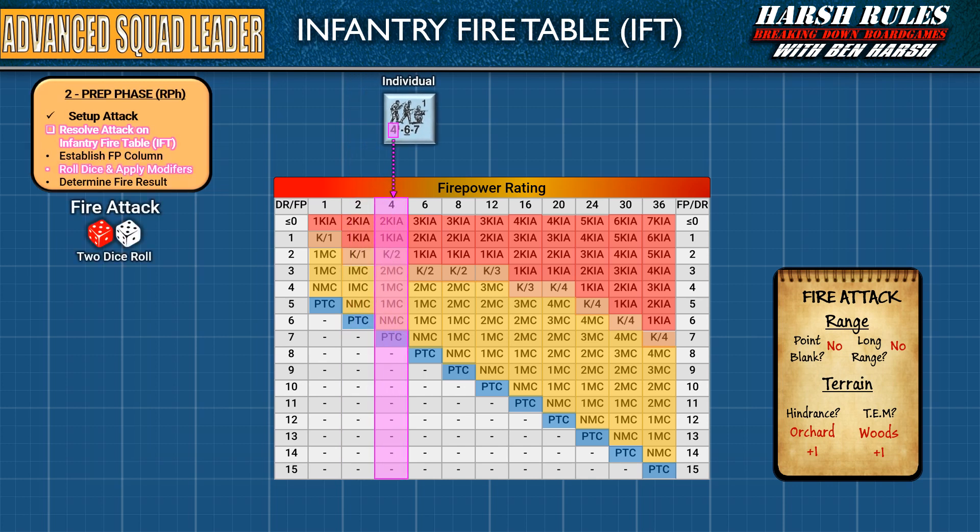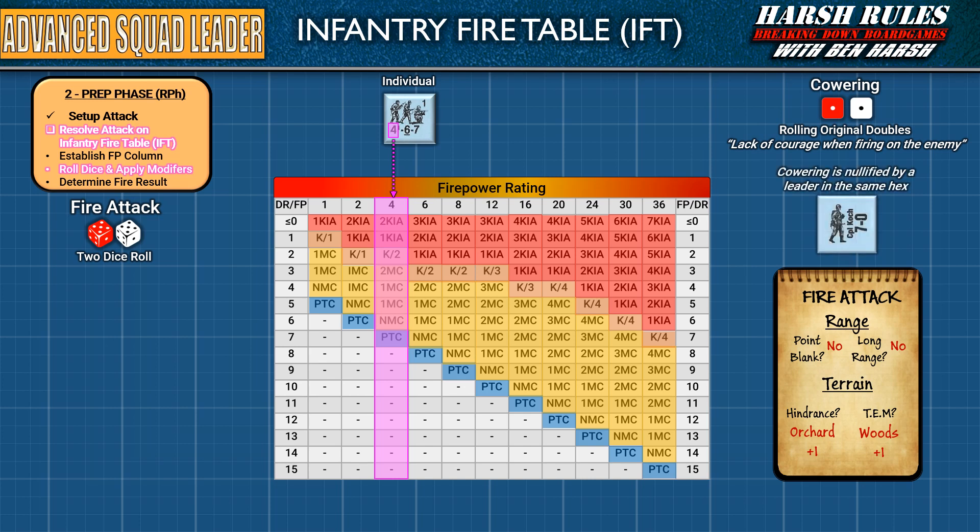Next, the player is going to roll 2 dice — a red one and a white one. If the dice result is an original double, which are the numbers on the dice without modifiers, then the firing unit has cowered. Cowering is one of the more board-gamey elements of Advanced Squad Leader — it means the unit is not confident in making their attack and as a result suffers a firepower penalty. However, cowering does not occur if the unit is stacked with a leader. Cowering penalties for elite, first line, and second line class units reduce the firepower rating by one column. For inexperienced units of a green or convict class, reduce the firepower rating by two columns. If cowering adjusts the unit's firepower off the chart, then the attack has no effect.